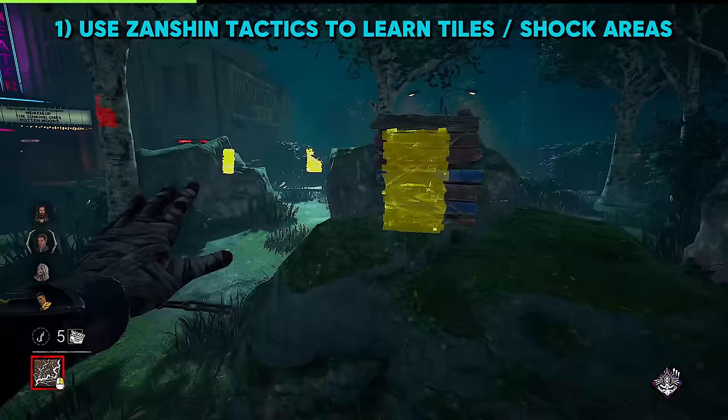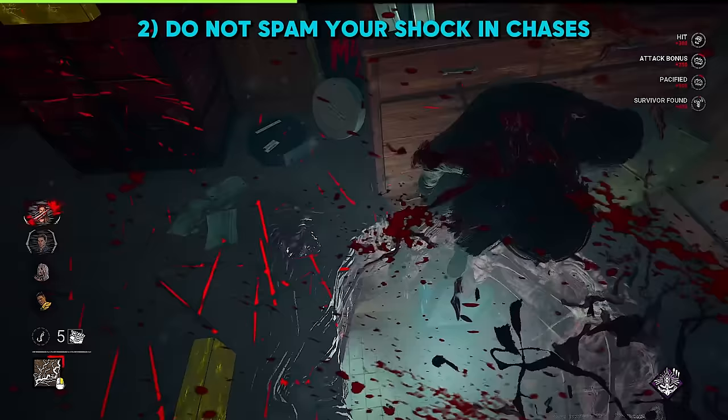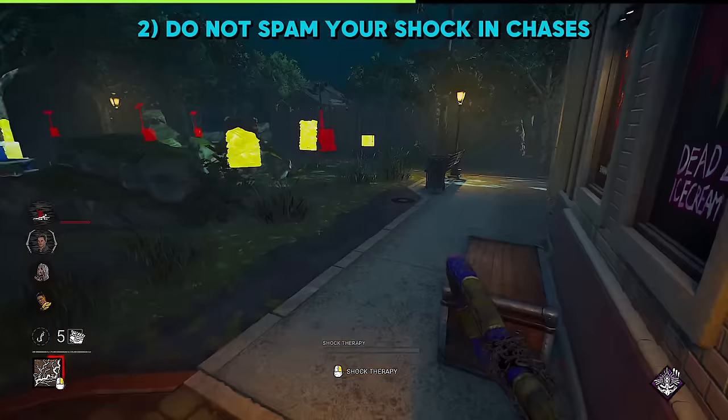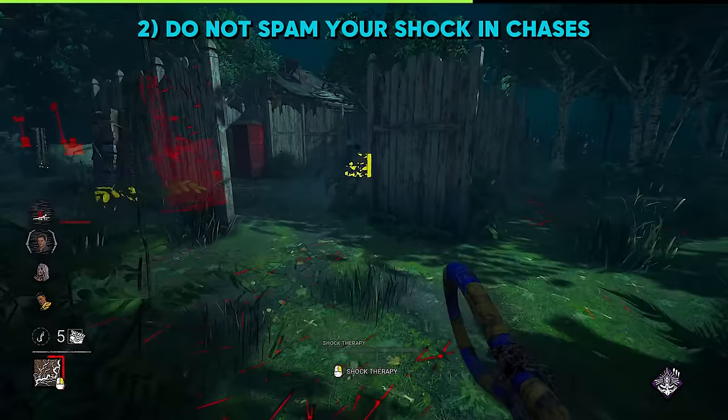It's not smart to spam the shock therapy, especially when you're in chase — every shock you do, you are 0.92 meters per second slower than a survivor. So when you spam the shock too often in your chase, it's very likely that they can run yet again around the tile.